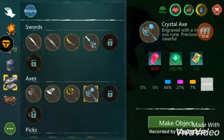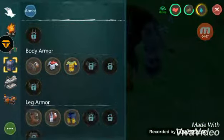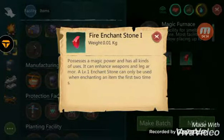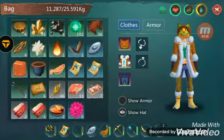I now have the materials for the crystal axe. Right now I don't have the magic furnace because I don't have the fire ancient stone yet. For the fire ancient stone, you can get that right here — let me show you.